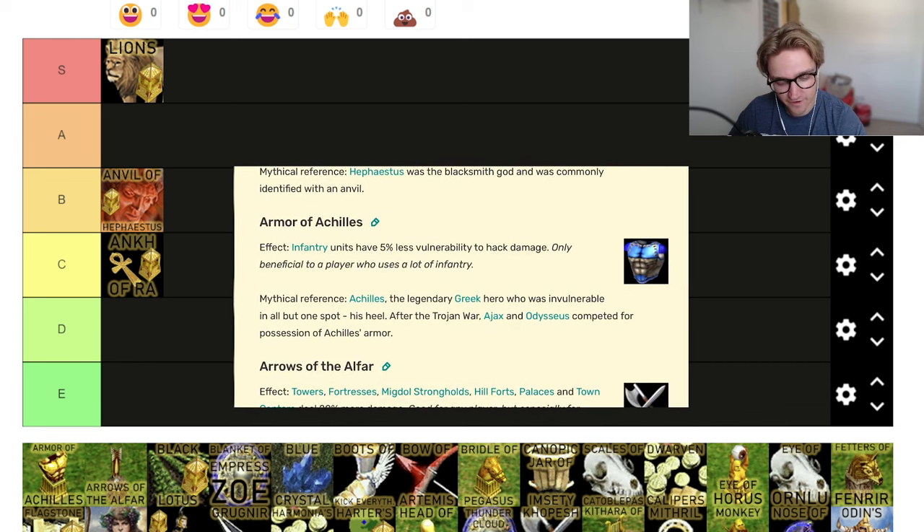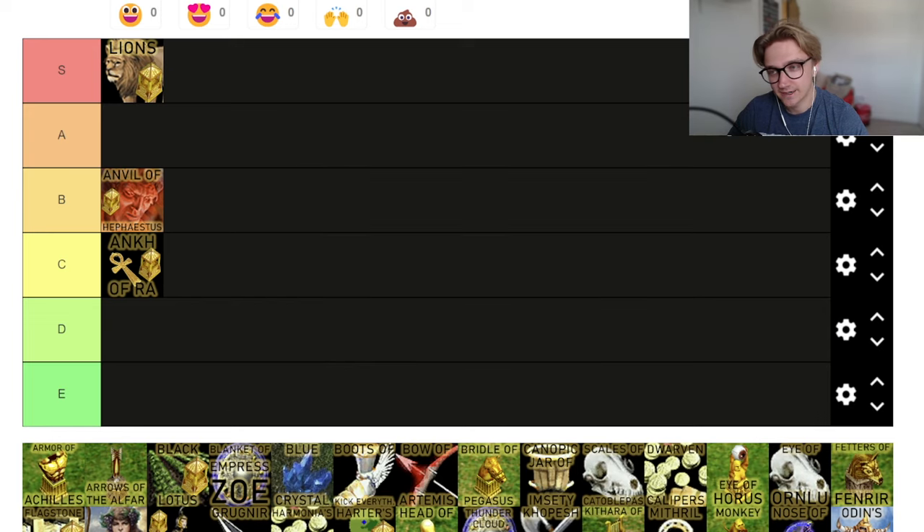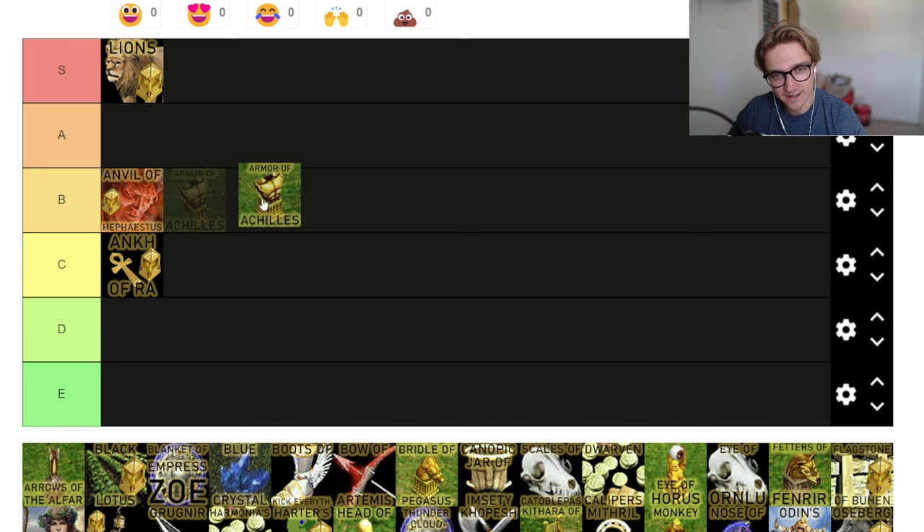Armour of Achilles — infantry have 5% less vulnerability to hack damage, so basically infantry are slightly better. Not everyone is going to build infantry right at the start. Obviously in the late game most do anyway. You don't need to go for an infantry strategy if you're Poseidon going for horses. I'm going to put this B. If you're going for full infantry and you're against Norse, then this is an insane relic. But yeah, it's just a little thing that kind of helps out. A solid B tier.